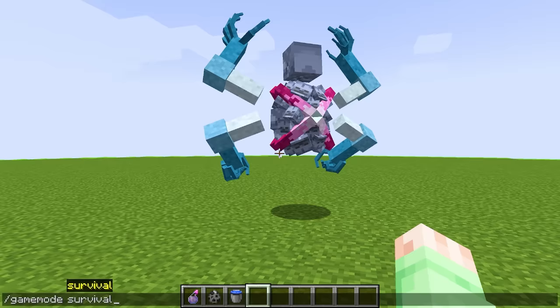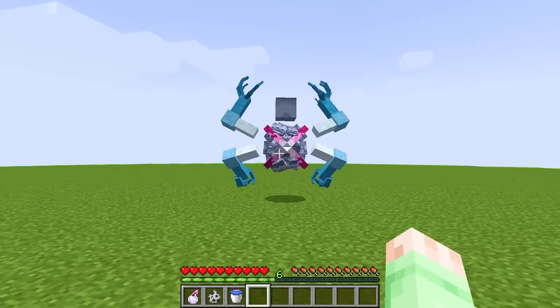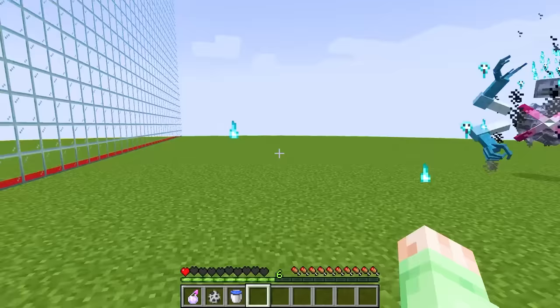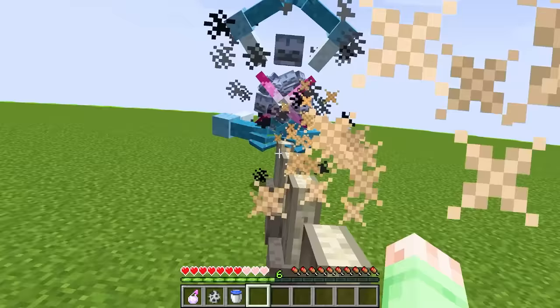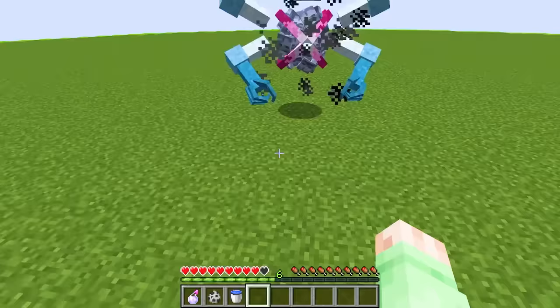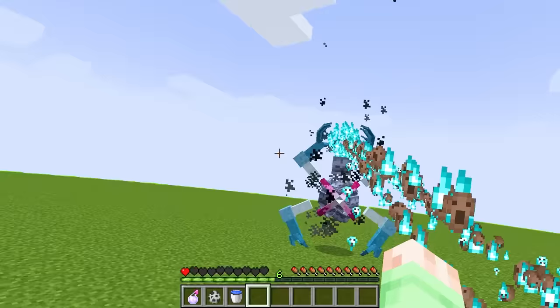So let me go into survival mode real quick. Mister, do you do any cool attacks? Maybe if I punch it? What is it doing? Oh my gosh, is it literally shooting a laser at me right now? What on earth? That does so much damage. And look, it can even make these melts come out of the floor to eat you from the bottom of the world. These are crazy magic attacks. I gotta go into creative mode before I die.